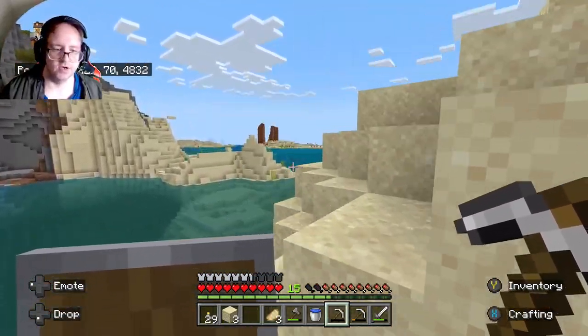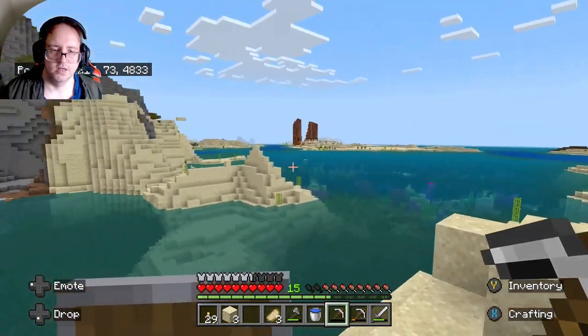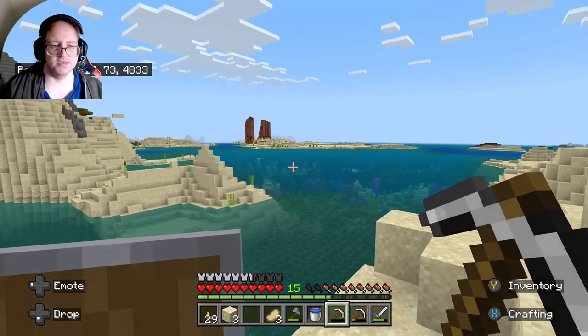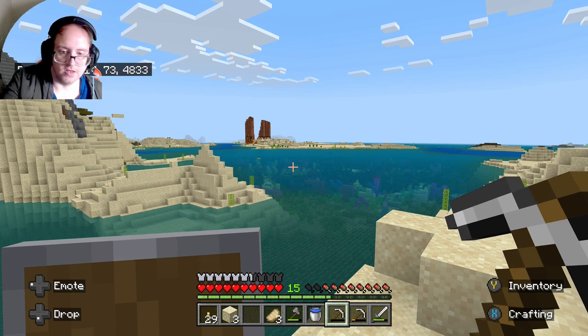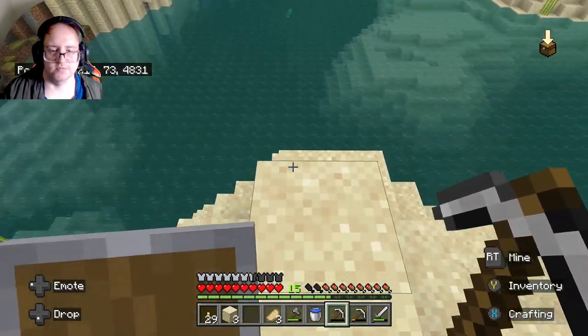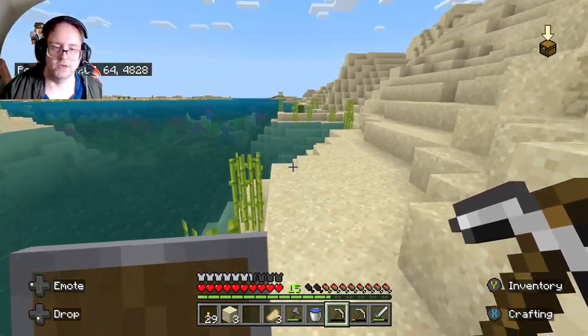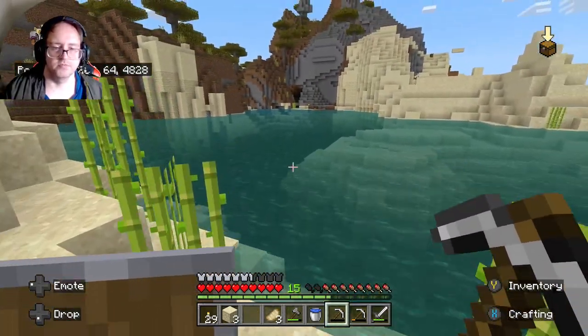We need to look for caves. There's a village over there — another village, this is the third village in this area. There's something that looks like a cave and some stuff down there I can grab on my way. There's heaps on me too — I'll definitely grab this stuff on the way. Let's go.